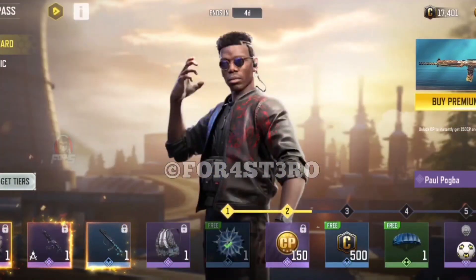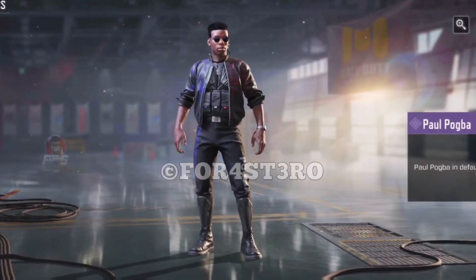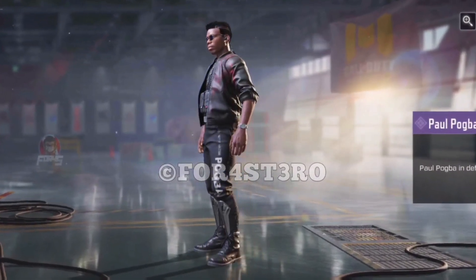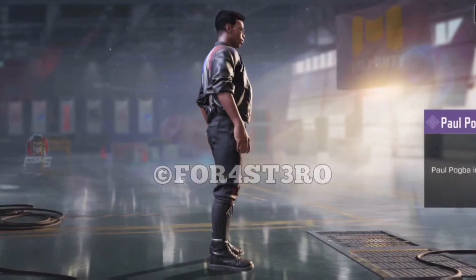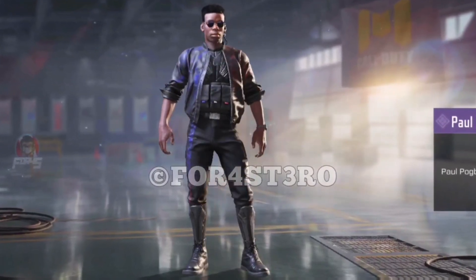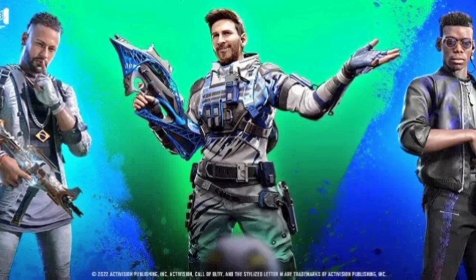At tier 1 we have Paul Pogba, which I think is one of the highlights of this Battle Pass. It's always nice getting a collab character in the BP — usually you have to spend a lot of bucks to get a collab character. It's nice seeing them in the BP, even though Neymar and Messi are going to be lucky draw skins.